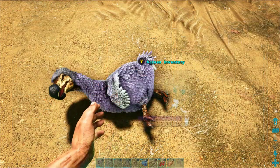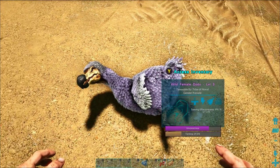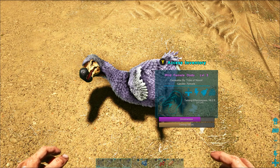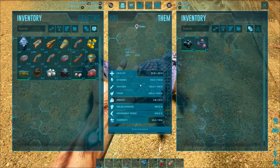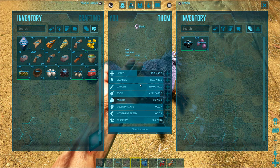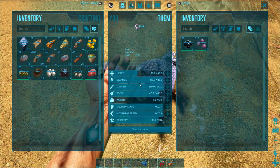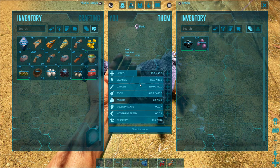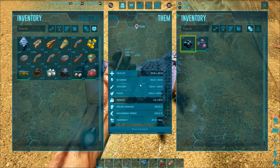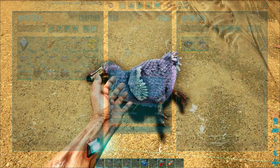Over time it's going to start eating those mejo berries. As you can see, it's already 50 percent tamed. If you look at it, it's got a bar at the top and that's also the very bottom middle bar here which shows its torpidity — which is how unconscious it is. If you mouse over the narco berries and then hit the right trigger, it will feed one to the dodo.